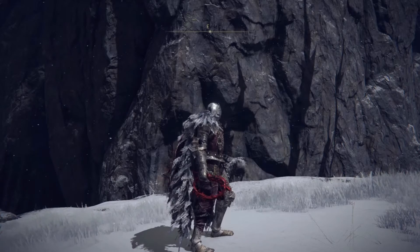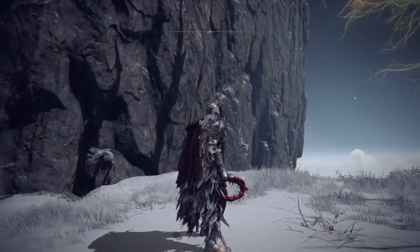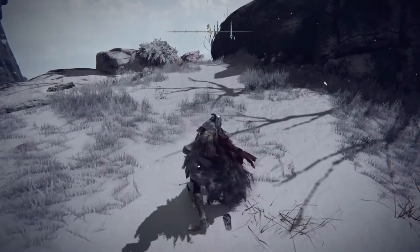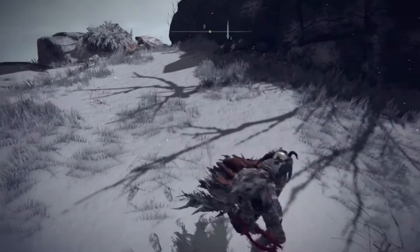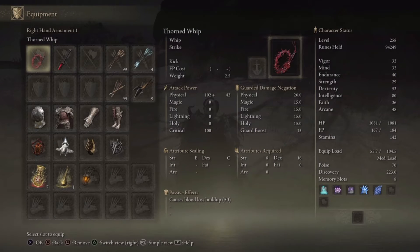For weapon number five, the final one, we have the Thorn Whip. Here's what it looks like to use, including the strong move. The attributes required are Strength 8 and Dexterity 16, scaling with Strength E and Dexterity C. This is also a base weapon — I haven't upgraded it.